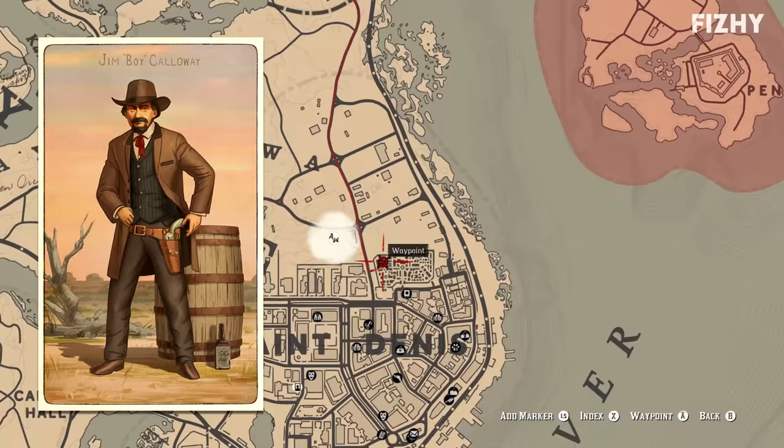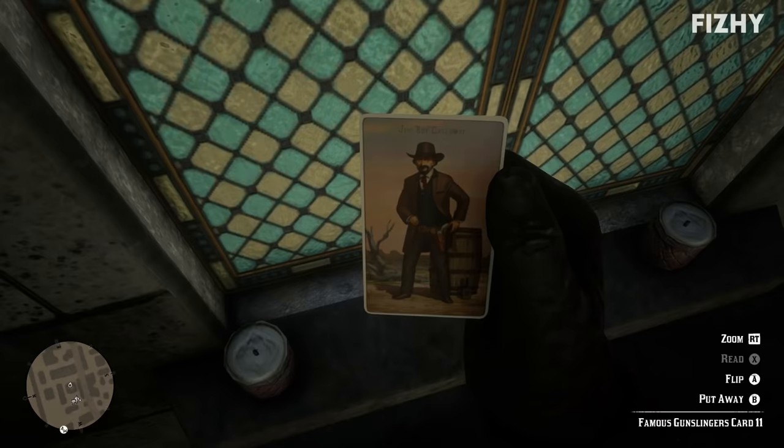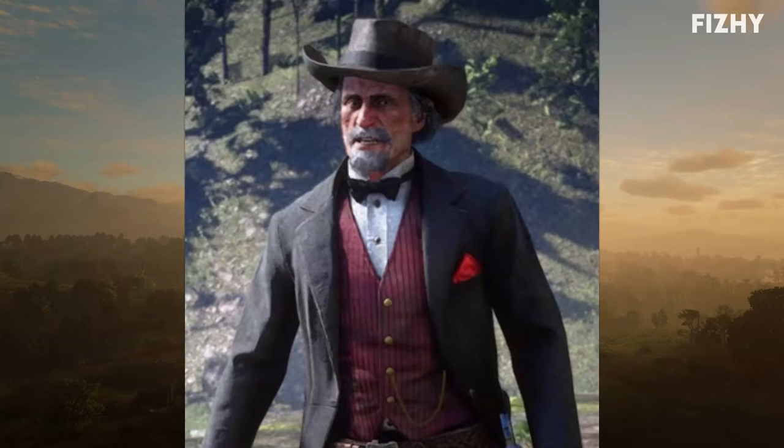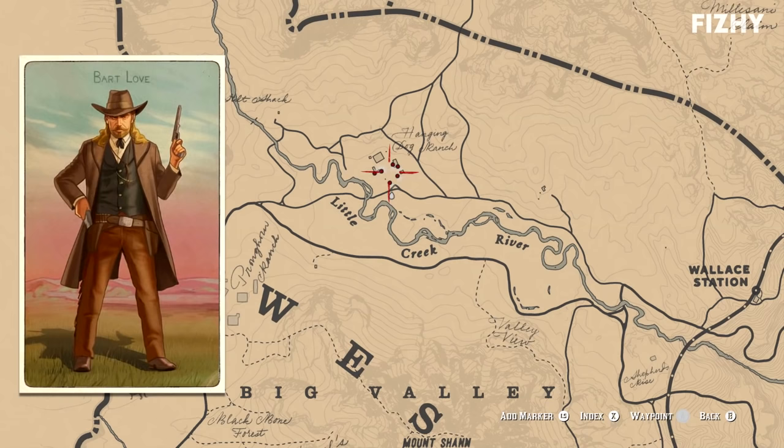The cigarette card for Jim Boy Calloway himself can be located in the northwestern corner of the St. Denis Cemetery, inside the mausoleum with the tall spire, on the windowsill of a stained glass window at the back. At the height of his ability, Calloway was rumoured to be the fastest left-handed draw in the west. However, through The Noblest of Men and a Woman, we learn that most of what's believed to be known is simply fiction — the game even shows us Theodore Levin misconstruing events to fabricate stories glorifying him. According to Black Bell, Calloway typically ran from fights, though he does have the fastest drawing speed of any NPC in the game.